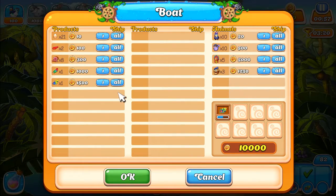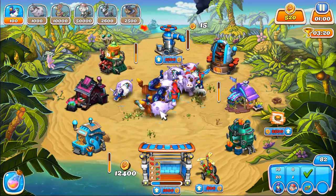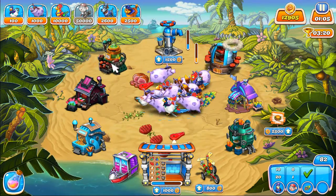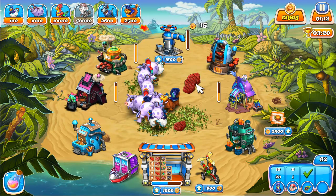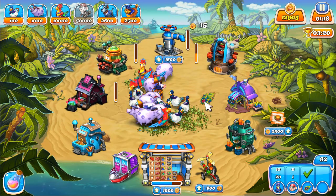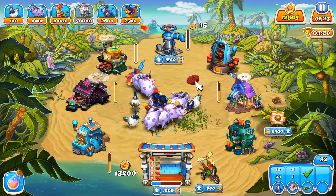All right, so there's 10,000. 12,000 — we should have sold all the eggs. You can't do anything with eggs other than just sell them. Now we're at 13,200. That might put us at 250,000. All right, that's going to do it right there.